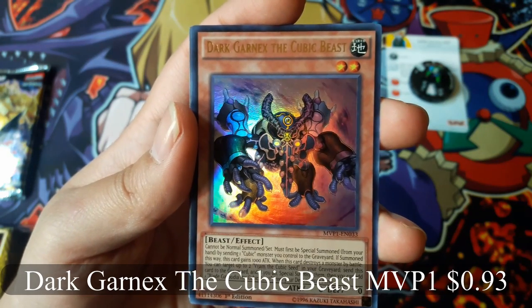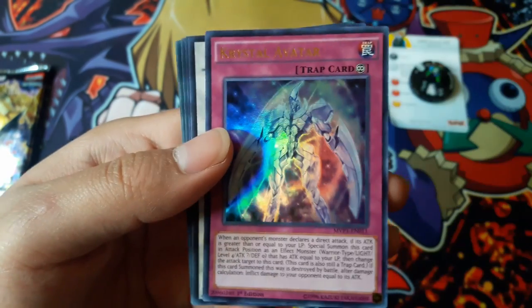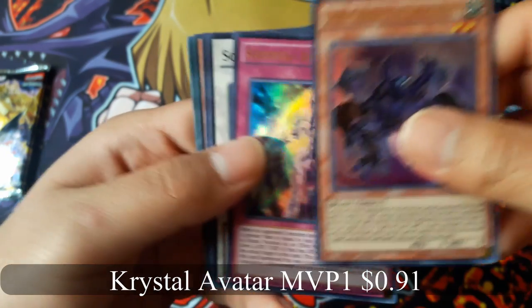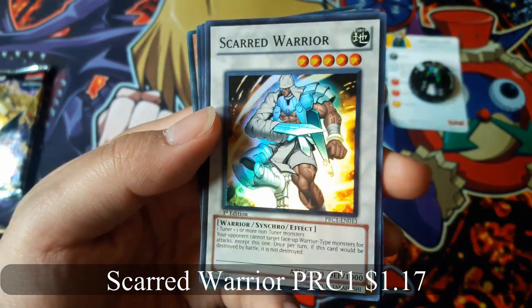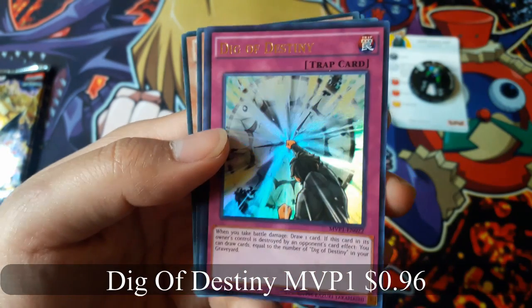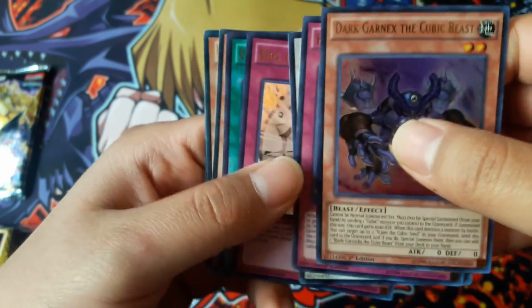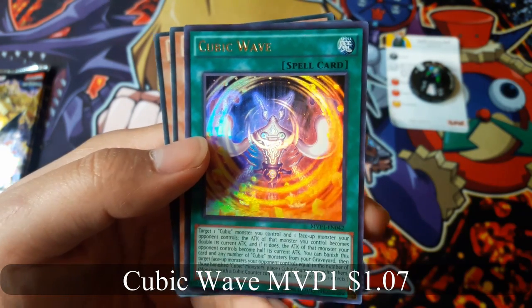Card next: the Cubic Beast, Crystal Avatar, Scarred Warrior — that's pretty cool — Dig of Destiny, and Cubic Wave. A lot of these are from the movie.